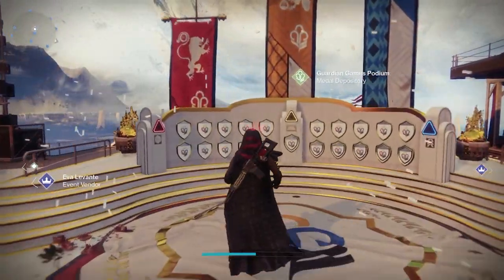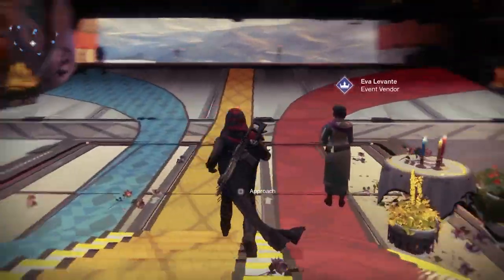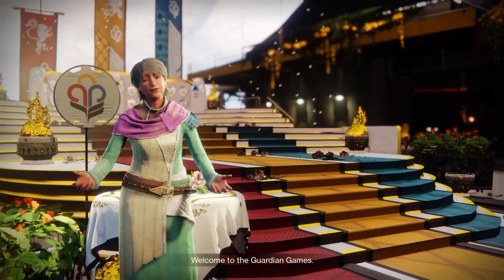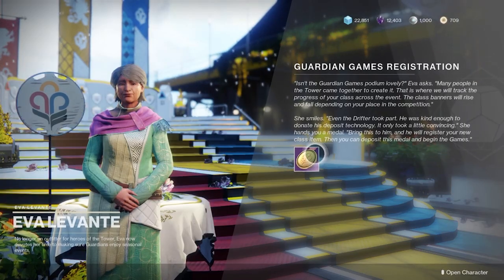To begin this activity, there are two things you have to do in the Tower. You talk to Zavala to get the new class item. The class item you used in previous years will not work, so make sure you have that. If you do not have this item, you will not drop laurels and other things within the activity.